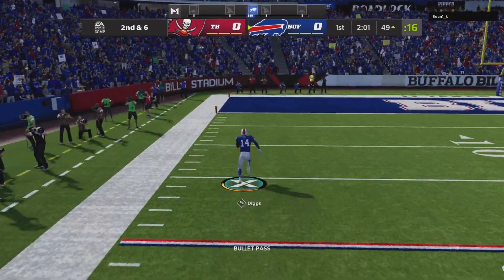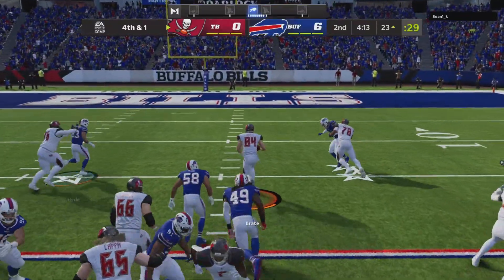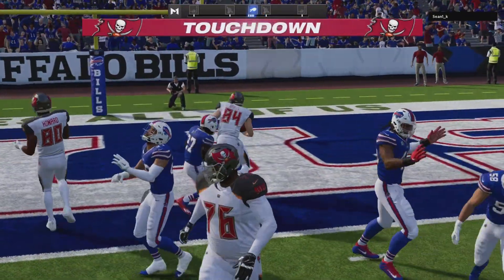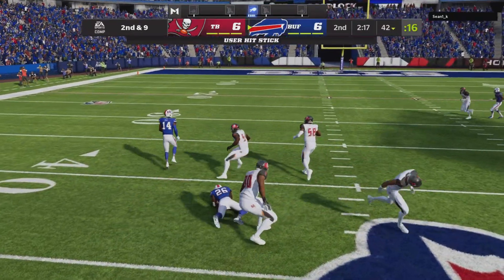I think he had designs on that one being bigger. Stefan Diggs, and all the way. Stay put on fourth and one. He'll have a first down inside the ten. And he's working out of the shotgun. Here's Allen — got a man, and he hits him in stride.